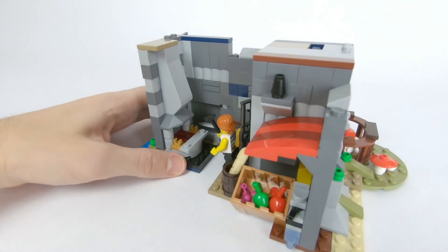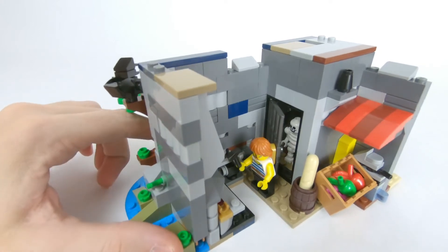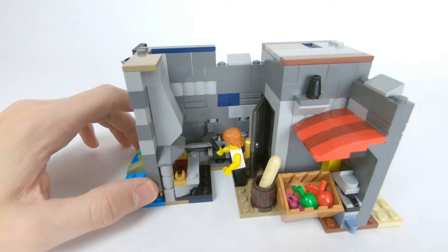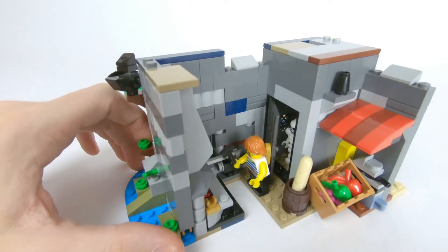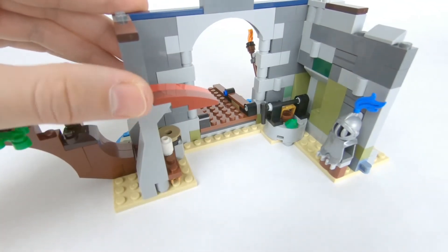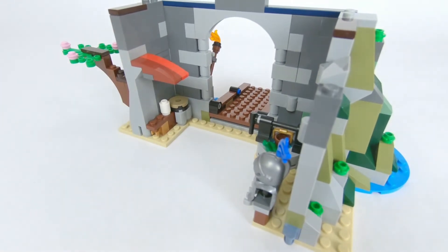As you can see the back section still has the blacksmith area, the dungeon with a prisoner it looks like they probably forgot about, and then the marketplace with different foods to purchase. It looks like a mouse is going after a large stack of cheese in the corner there. The front section has the suit of armor the blacksmith has been working on, a well in one corner, and then a very public toilet in the other corner.